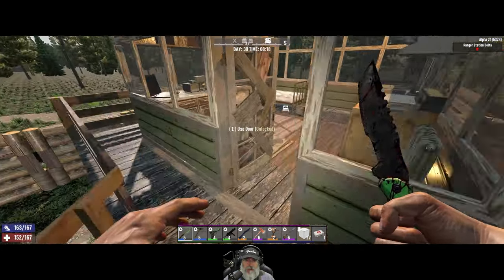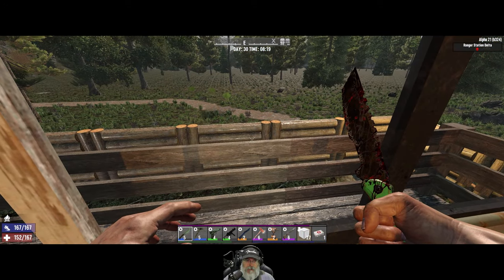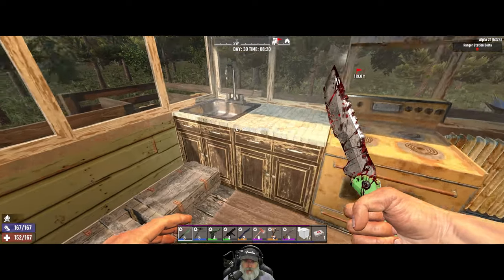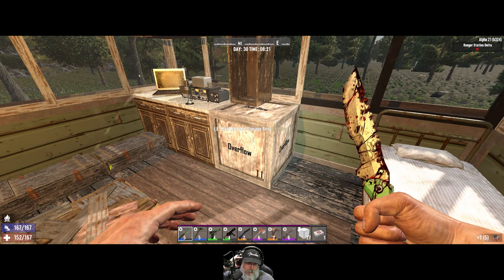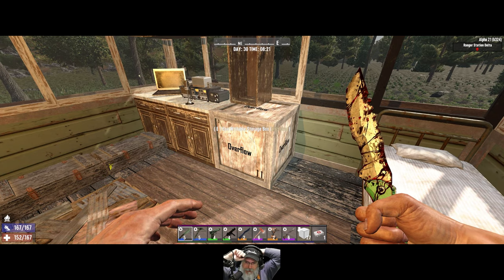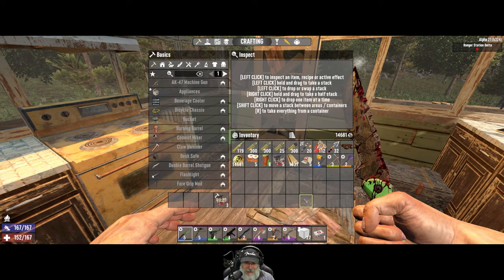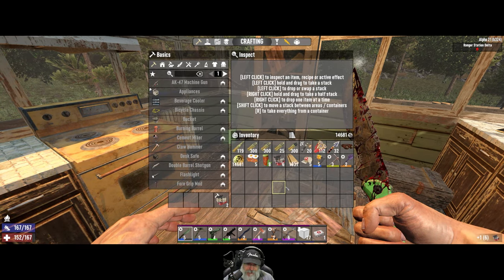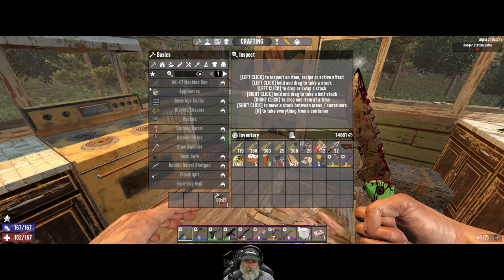I went out when I got back to town at night and did some more salvaging mostly for gas and looted a few more of the smaller POIs in the town. We got some decent stuff but nothing that was really camera worthy so I decided not to show any of that. We are almost to the next level so that's cool.